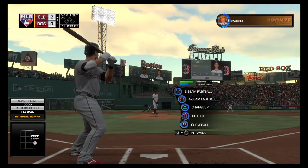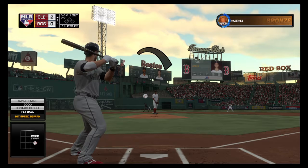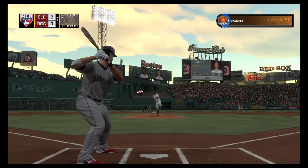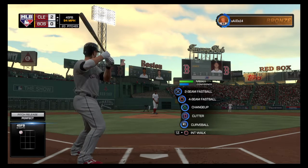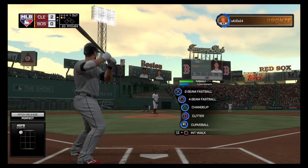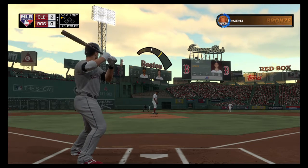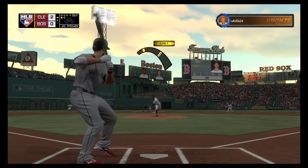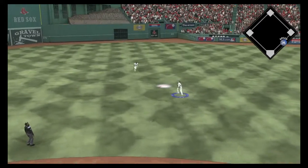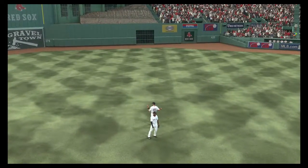Here's the catcher Jan Gomes — he enters play hitting down in the .240s for the year. Now a fastball on the inside corner, and he takes a look at strike one. Swing and a little blooper to center — Pedroia onto the grass, he gets there and makes the play for the second out of the inning.